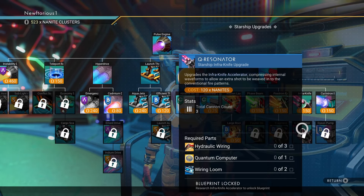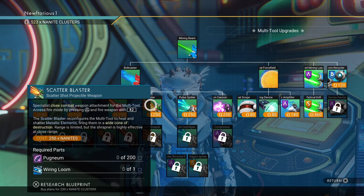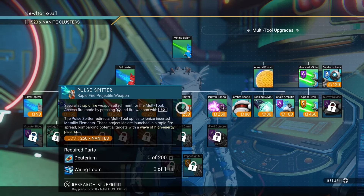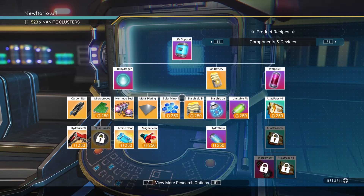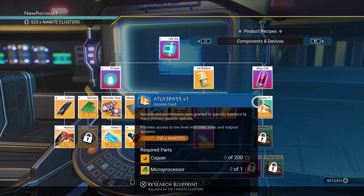Over on this side we have the NPC where you can get multi-tool upgrades, and you can also purchase a multi-tool here as well. I personally really like the scatter blaster and the pulse spitter weapons. The pulse spitter is probably my favorite but the scatter blaster is a really powerful shotgun. This is a very important area that you should be returning to pretty often to get your upgrades and building blueprints.